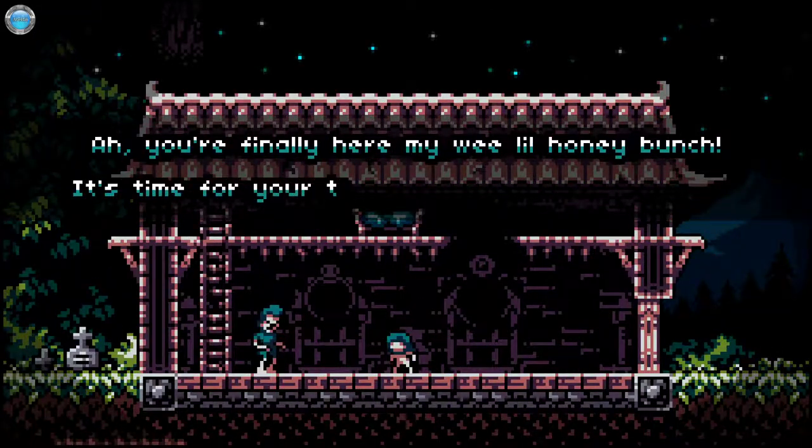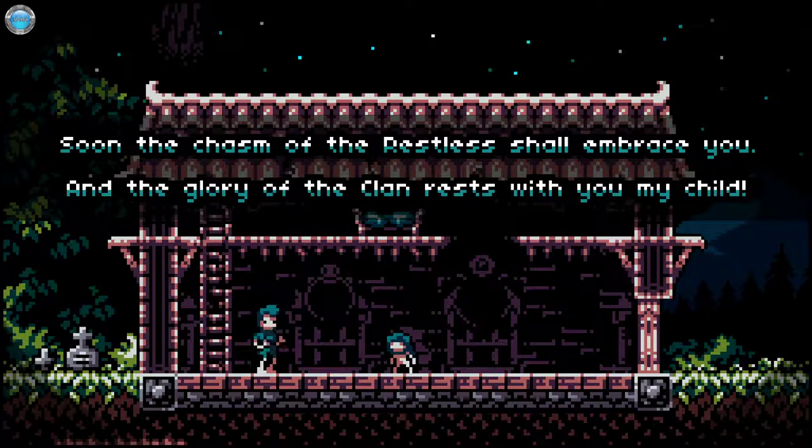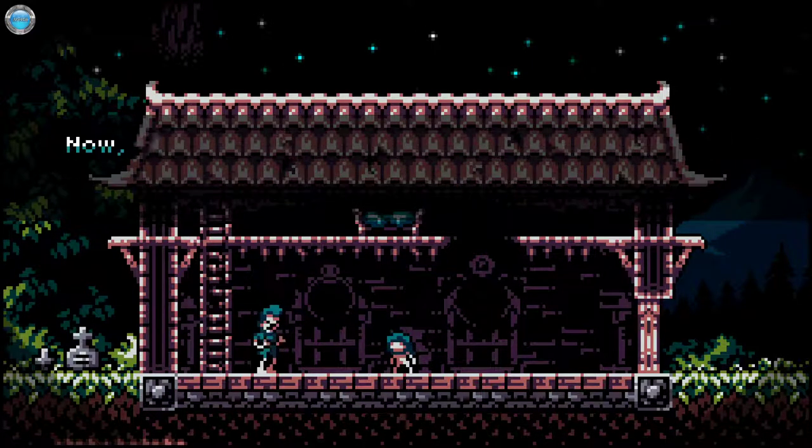I guess we'll go with the tutorial. NPC: 'You're finally here, my wee little honeybunch. It's time for your training to begin now, sweetie. Soon the Chasm of the Restless shall embrace you, and the glory of the clan rests with you, my child.' I mean, it's a restless roguelike platformer, so I guess there will be a lot of restless.